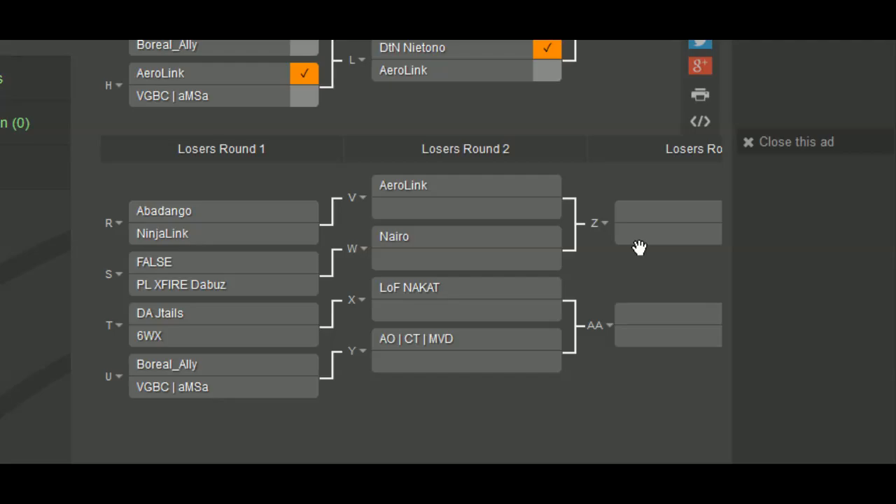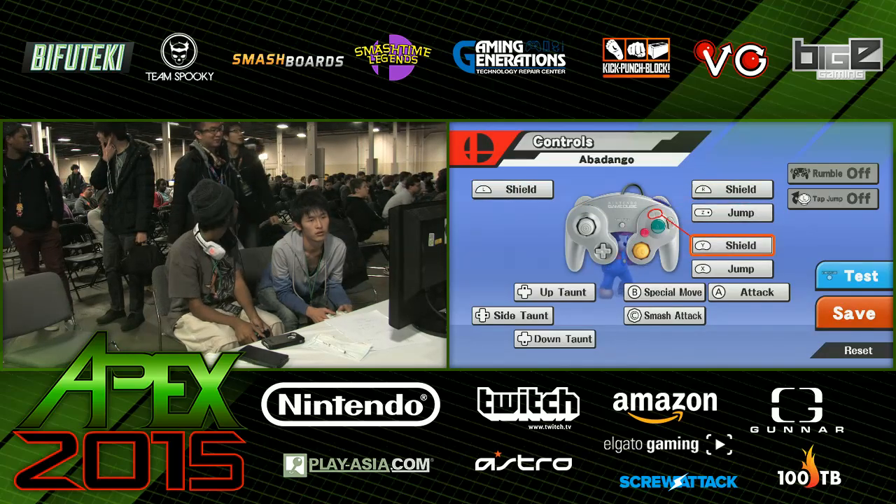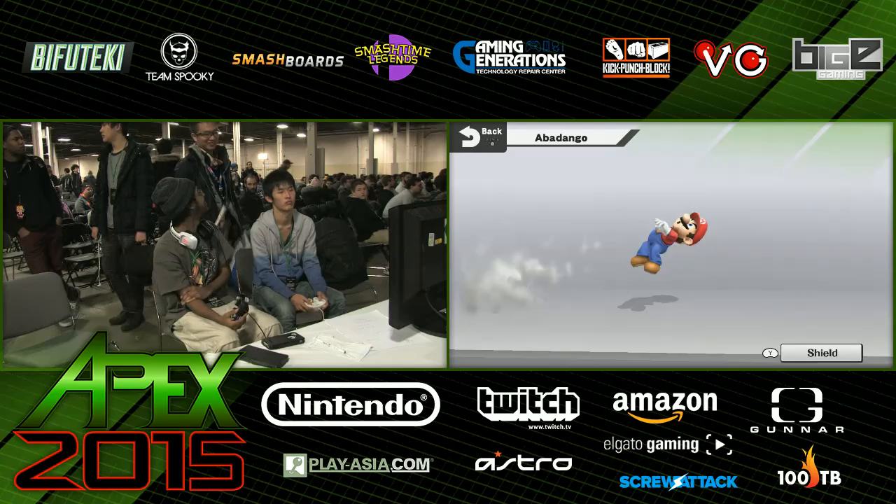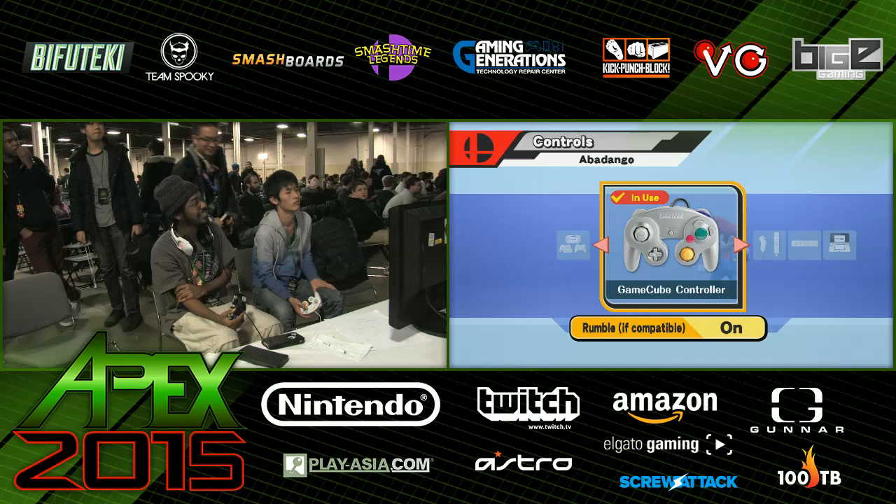Alright, I have to go play my doubles match. Go get them. So we have Falls stepping out to play his doubles match. They may have just announced who's coming up next. I see Ninja Link — and Abadango and Ninja Link are playing right now. Looks like we're also setting up some speakers for the setup. The top quality coming out from Team Spooky right now — more people should bring their own speakers with them, to be honest.